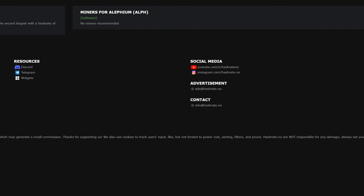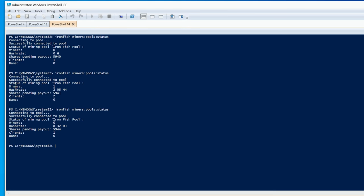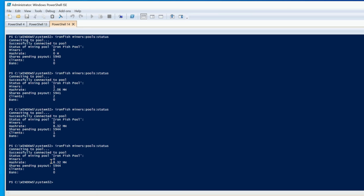Before starting the miner, I want to check pool status. The command is 'ironfish miners:pool:status'. Right now we have no miners connected — once it loads: miners zero, hash rate 8.32 megahash from a quick earlier test. But right now zero miners are connected.